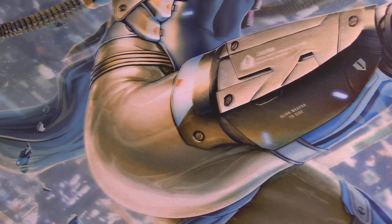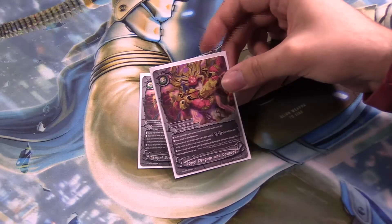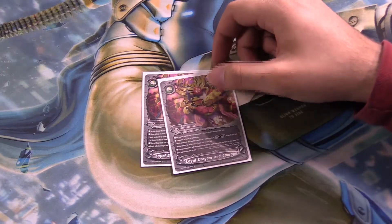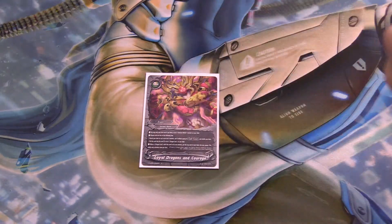These next cards are for gauge-gaining and life-gaining. We have 2 copies of Loyal Dragons and Courage — lots of text on this card. You may cast it if you have a size 3 Ancient World Monster on the field. Choose one of two options: search your deck for up to 1 size 0 monster, call it without paying its soul cost, and shuffle your deck.